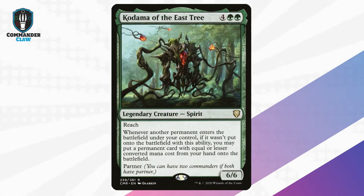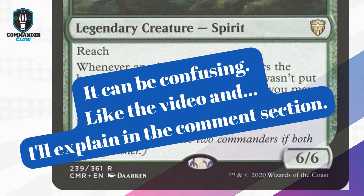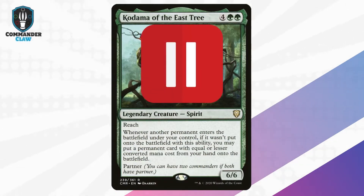Kodama of the East Tree: slam down an extra permanent of equal or lesser value — sounds like you're using a coupon book. Ideally, you will use her ability to drop an extra Soul Shift creature on the same turn you cast a bigger creature. Kodama of the East Tree leaves room for creativity.